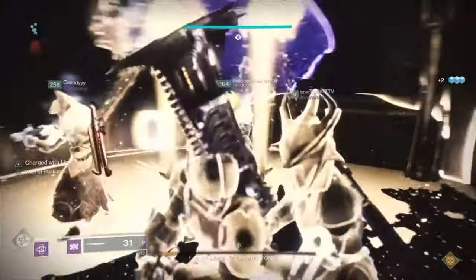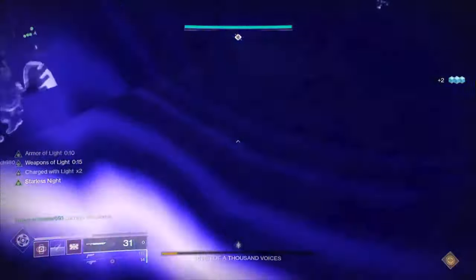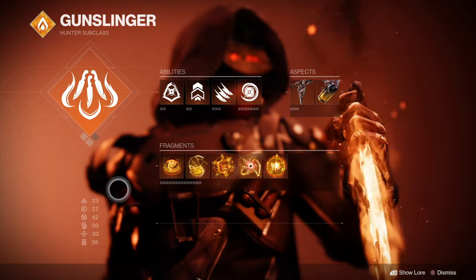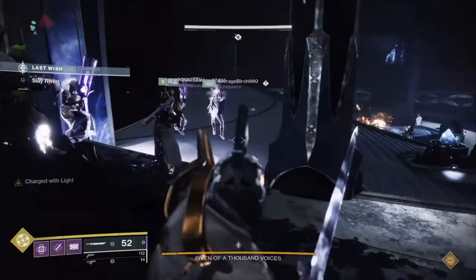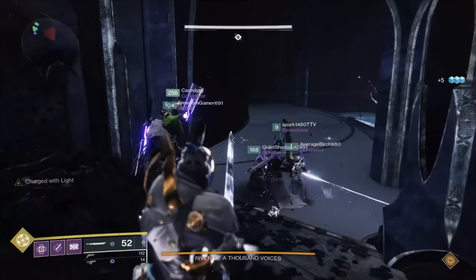I would also recommend using two Well Warlocks to make sure you stay alive. You can also use a Bubble if you want, as well as a Thundercrash Titan or even a Blade Barrage Hunter with Star-Eater Scales. For weapons, five people can have a Lament sword and one person can have a Tractor Cannon for the debuff.